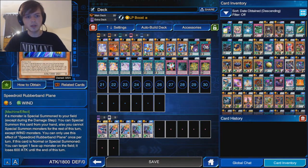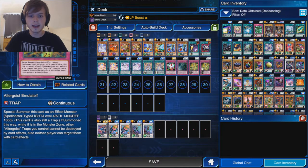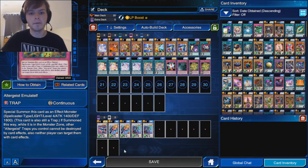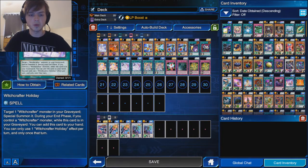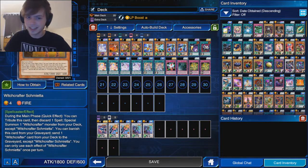I'm working with quite a few Speedroids — they're pretty good too. And also Altergeists, which are pretty good as well. My main goal is for it to be a Witchcrafter deck, but I've got quite a while to go before I can get all the cards I need. I basically just need to get more copies of Witchcrafter Madame Verre — I realize my face is covering up the card pictures, which is unfortunate.